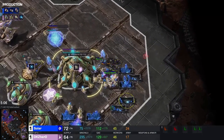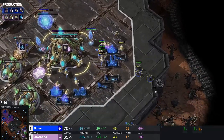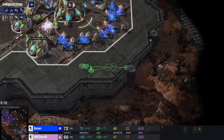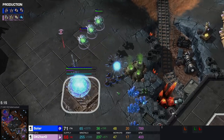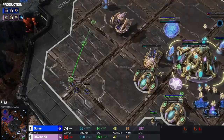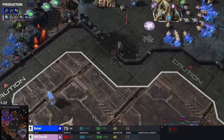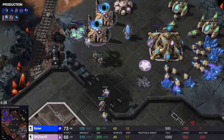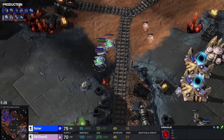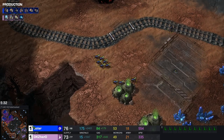These zerglings just walk right past — Hero, did you not have something in your wall? Hero tends to do that often so maybe I shouldn't act like it's something new. These zerglings getting rid of the pylon but they are being zapped by the oracles. We do see blink this time — oracle shenanigans, adepts doing their stuff. Zerglings staying around here.